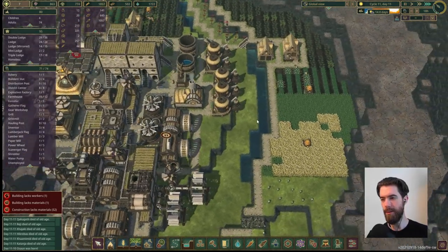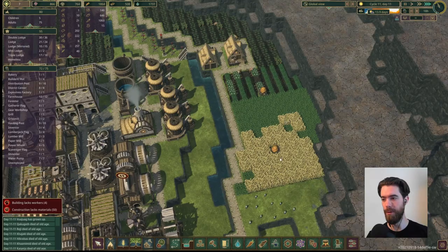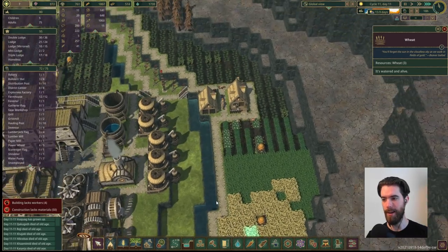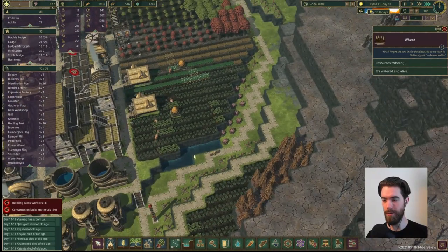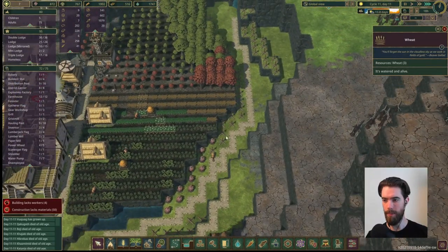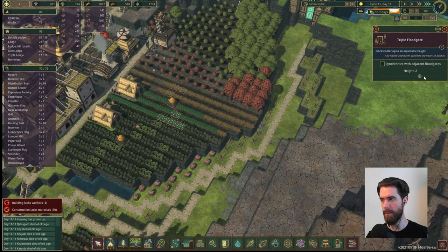So here it is in all its glory. This is when the riverbed would normally be completely dry and all of our fields actually drying out and dying. But here, with these little carve outs, we are able to provide irrigation to a significant area. And we want to be able to bring this all the way around to keep the growing season as long as possible.